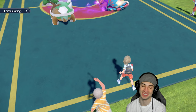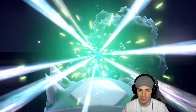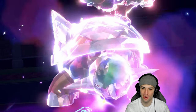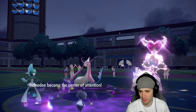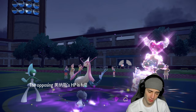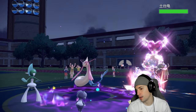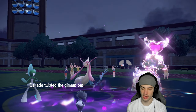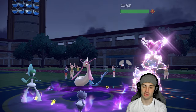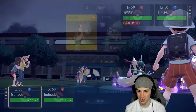Follow Me Trick Room is so simple and it works so easily. Once Indeedee faints, Hatterene comes in, Expanding Force and Psycho Cuts fly — it's a pretty simple play. Toedscruel grabs a Tera type and goes straight Fairy. Follow Me pops. I thought maybe a Shell Smash was coming but they go for Life Dew instead. Milotic uses Iron Defense — okay, it can boost its Defense, no problem, Trick Room is here.